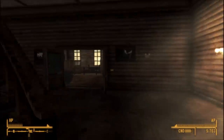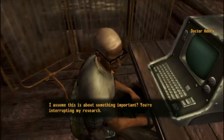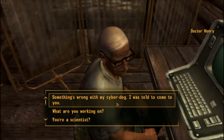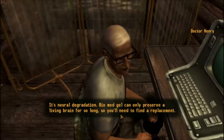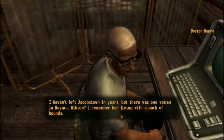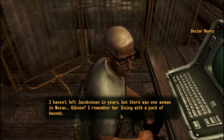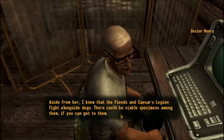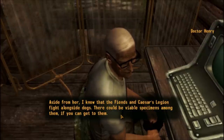Just talk to the resident doctor about Rex. It's neural degradation — biomed gel can only preserve a living brain for so long, so you'll need to find a replacement. He mentions a woman in Novak named Gibson who lived with a pack of hounds, and also notes that the fiends and Caesar's Legion fight alongside dogs, so there could be viable specimens among them.